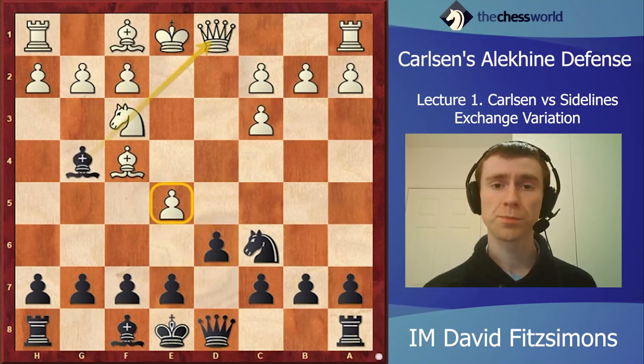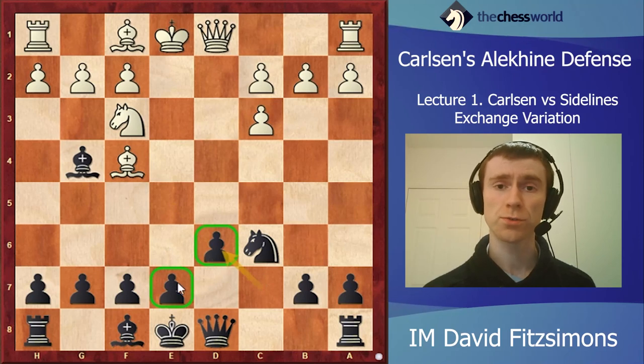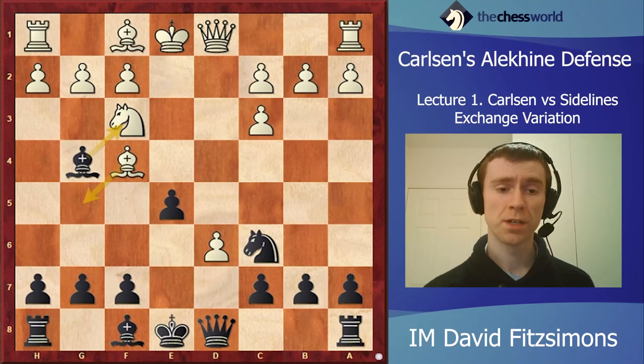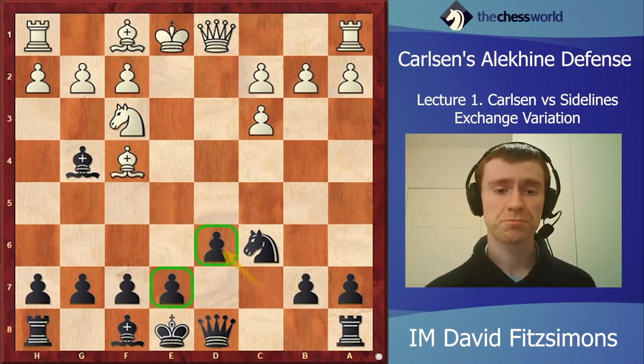After bishop g4, Carlsen's opponent faltered - he played e takes d6, not the most challenging move. Black already has a choice of recaptures and Carlsen, true to his style, went for the simplest: c takes d6, perfectly good for black. You can see that black now has two central pawns against none, giving very good control over the center and definitely making up for white's slight lead in development. E5 targeting the bishop on f4 is also fine - if white tries bishop g5, targeting the queen on d8, then bishop takes f3 will leave black a piece up.